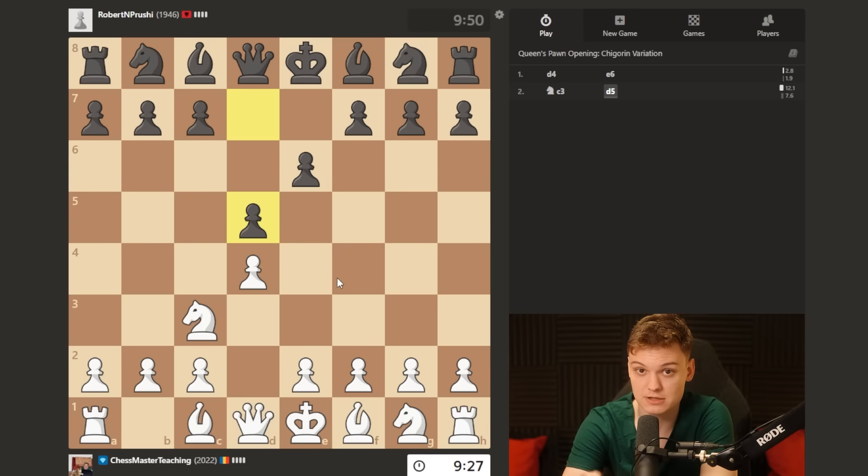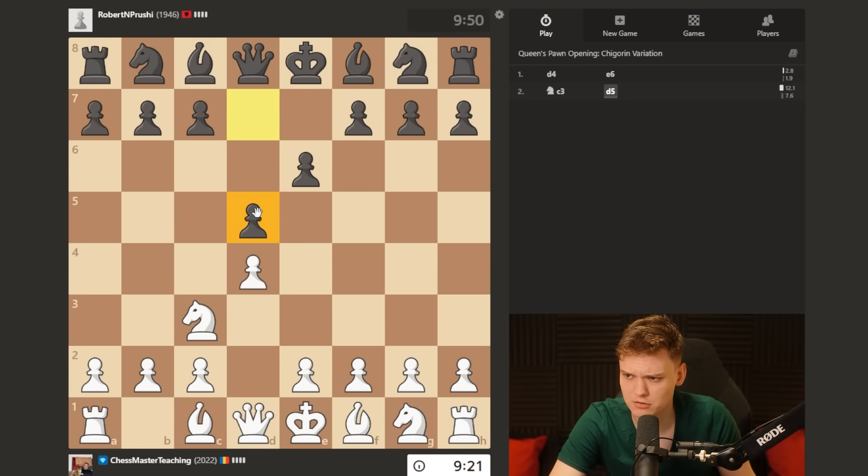And it's gonna happen in the vast majority of your games - like 70, 80% of the times - because when you're playing the Jobava London, you're threatening to expand in the center, kind of forcing black to play this move, not giving you a free roll.